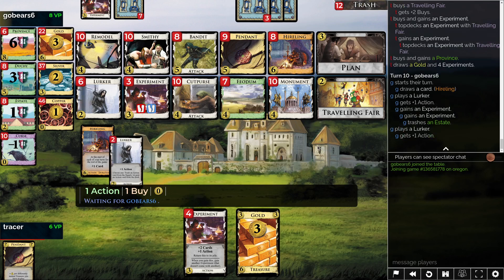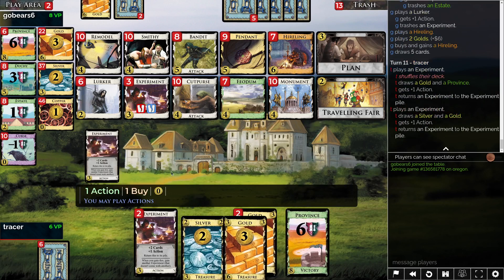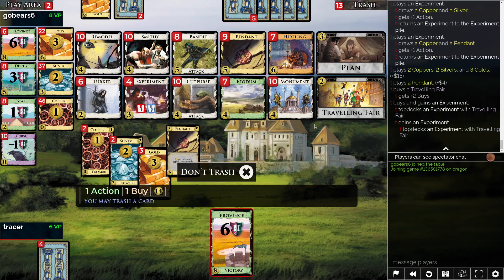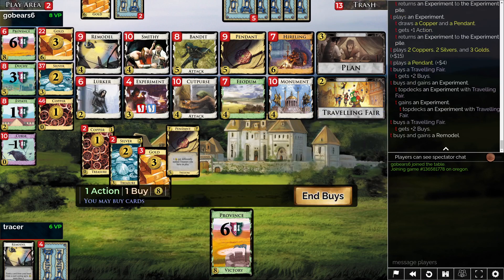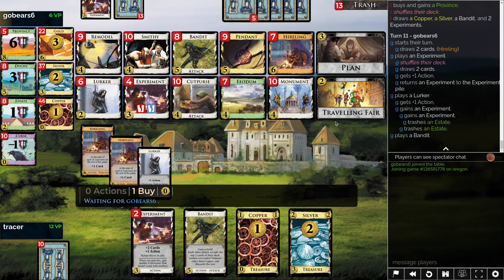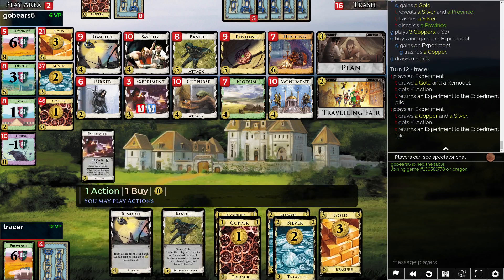I feel like I've been doing a lot of not really meaningful buys. Like when I'm buying so many experiments it's kind of questionable. Trash, trash — here we could pick up a remodel. Don't topdeck because the bandit's there — province. I don't actually know how sustainable provincing is every turn versus trying to pick up more experiments as we go along. Filtering that province buy is nice. Opponent not having trash until right now means I don't have to worry much about basically anything.